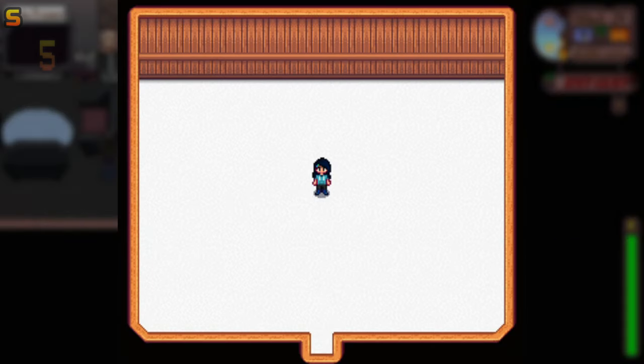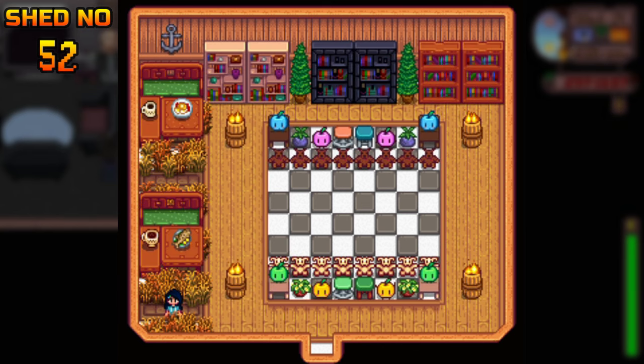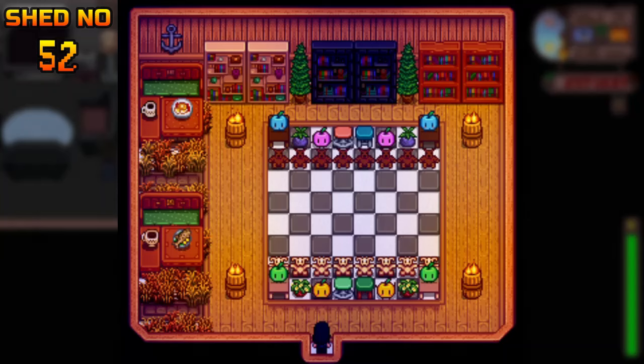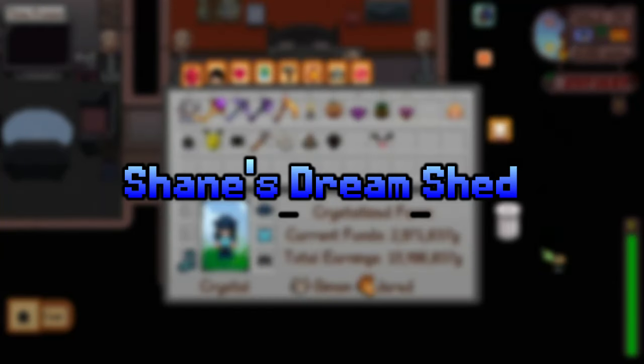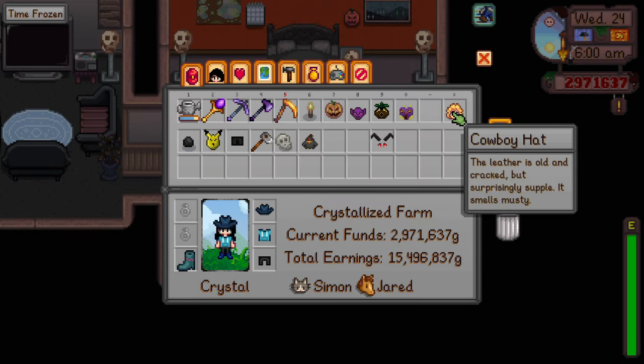This one is called the Chess Room. I love to play chess, so that's where I got the idea. You can invite a friend over to your farm and challenge them to a game of chess. The winner gets mirrors — priceless, I know.